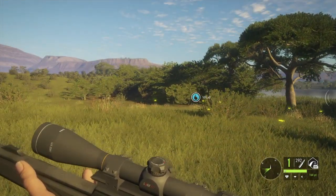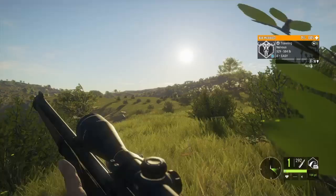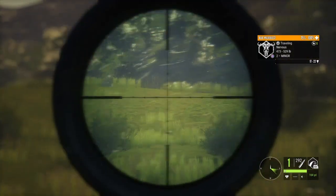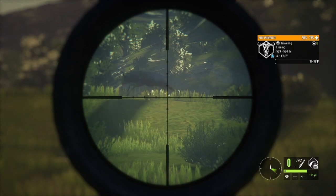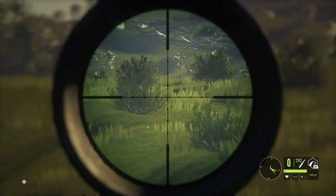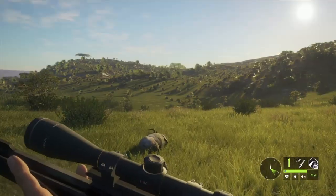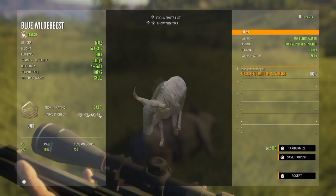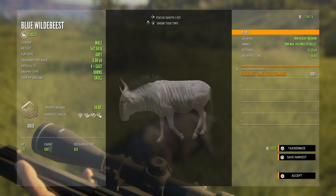I do have the 7 mil for defense, so she might just leave me alone. All right, folks, I just spotted another level four willow beast. I'm going to use the 7 mil on this guy. Looks like I got him pretty good. Let's pick him up. Going to be another gold. Got a left lung, liver, and stomach at 112 yards.